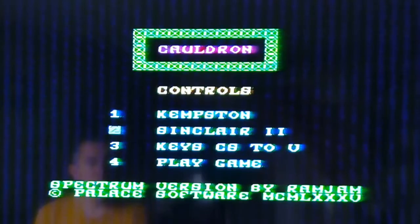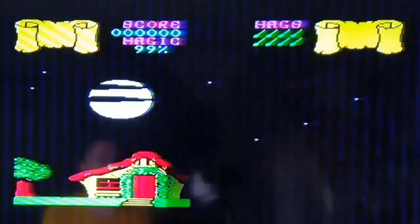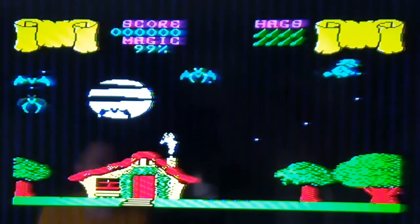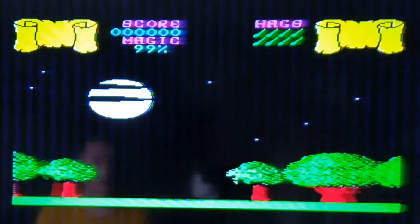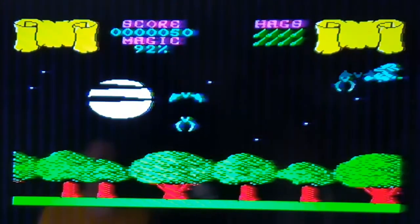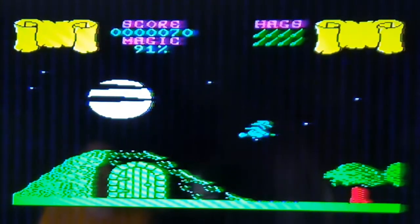So here we are with Cauldron, we are playing on the Sinclair 2 joystick, press 4 to start the game. Now that is very nostalgic. You start off in your house, you have got your lives of the hags at the top — 8 lives — and you have got magic, I am on 99%. Every time something crashes into you your magic goes down, or if you shoot your broomstick you use magic, but you use up less magic shooting than if something hits you. So try not to shoot unless something gets in your way. You can only land on those little hash pad bits down the bottom — you can land and take off from there.